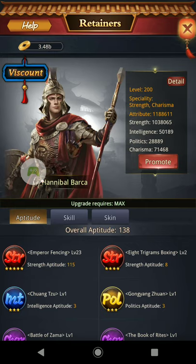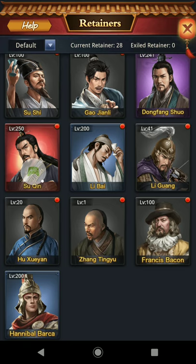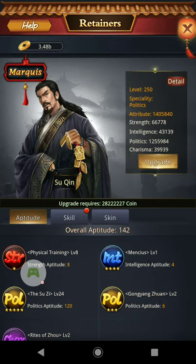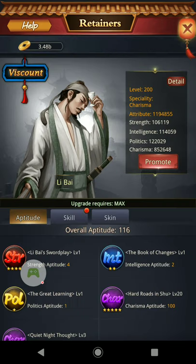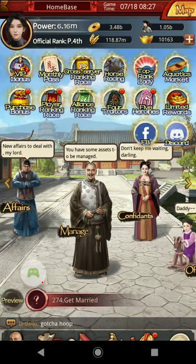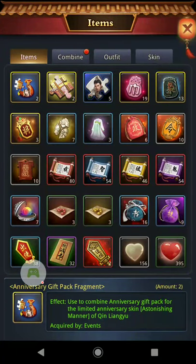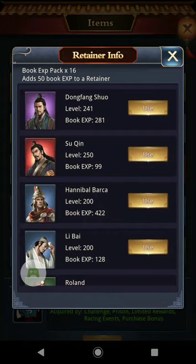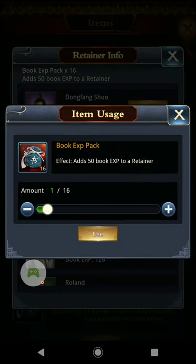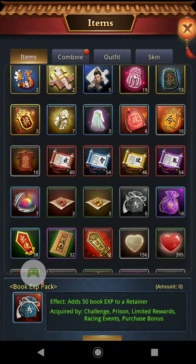I have my Strength here — good old Hannibal — Intelligence right here, Politics right here, and Charisma right here. What you want to do is pick those four and get them all up to about 300 Aptitude. Once you're done getting those four up to 300 Aptitude, you're going to stop and move on to another set of four.